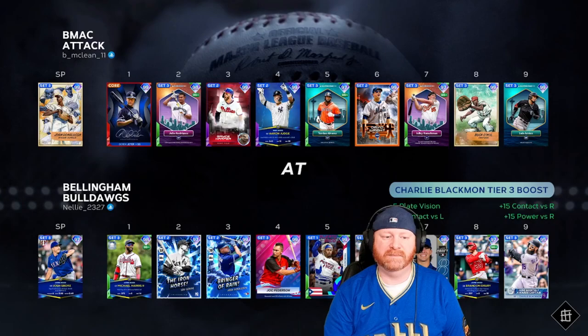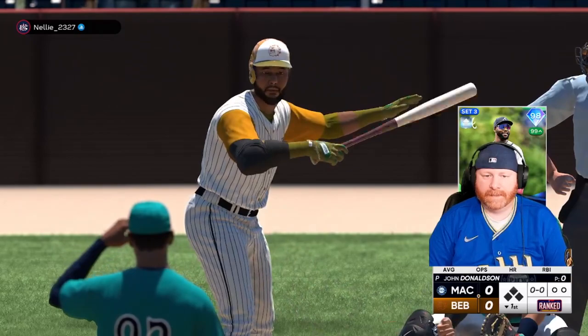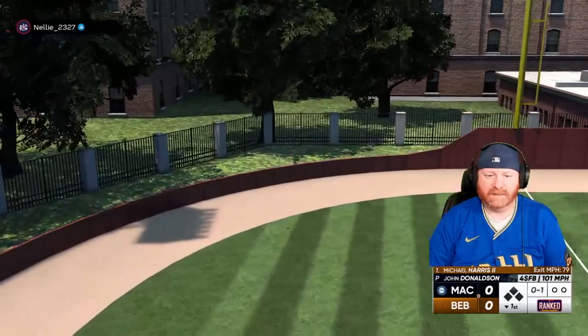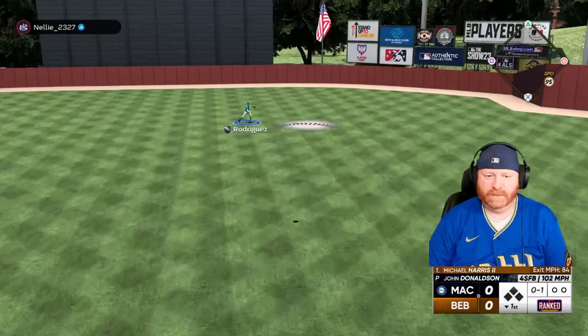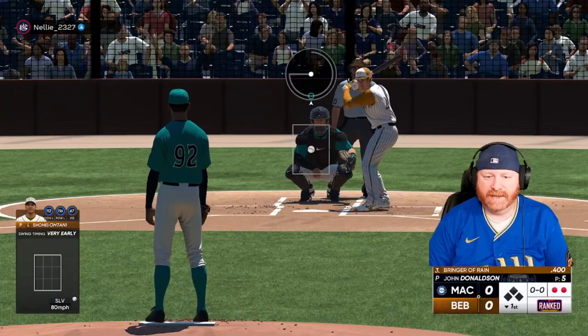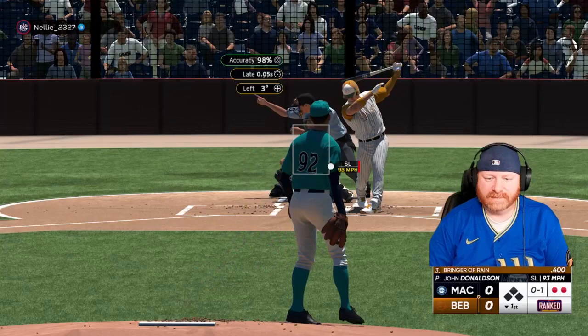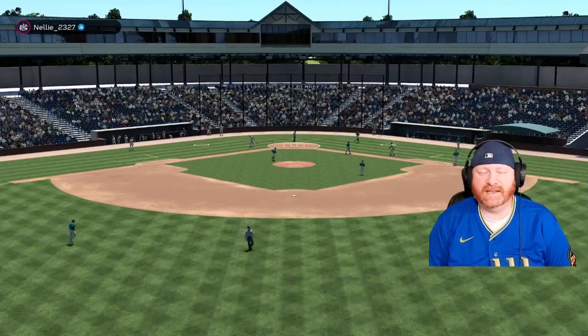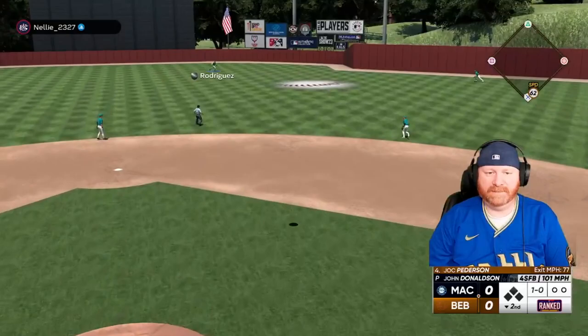We are facing Josh Spores' Bellingham Bulldogs with a DA lineup. Michael Harris leads things off against John Donaldson. He's got a fairly quick windup — that's fouled away, then fly ball to center field, Julio Rodriguez is there — one down. Down goes Shohei Ohtani, two down. And Josh Donaldson goes down on a swinging miss — a one-two-three inning for John Donaldson. Let's see if we can get him some offensive support.